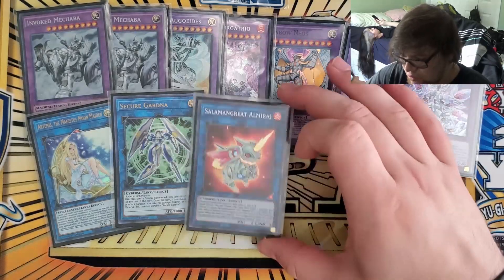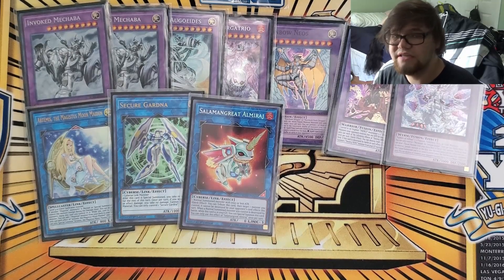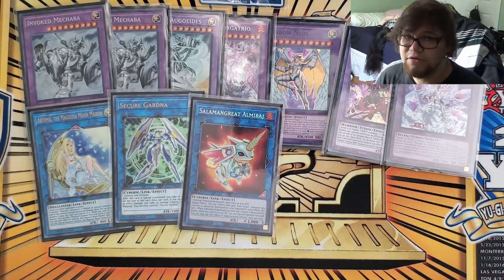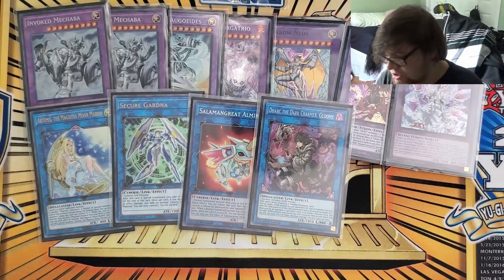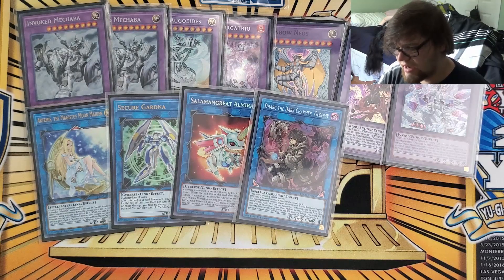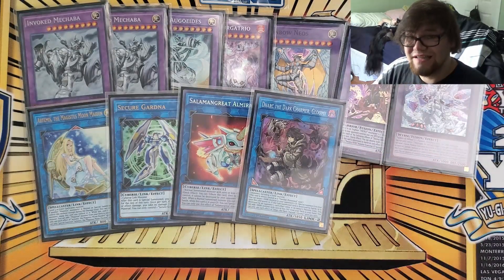I play one Artemis, one Secure Gardener, and one Almirage — the things you link Alistair into. Typically if I know I'm not going to go into these, I will banish them off Pot of Prosperity. Having them in the extra as just an option is also fine, in case I run up against Dogmatica and I have to dump some stuff. Also, one Dark Charmer Gloomy. I kind of want to play the Light Charmer too, because this deck has a lot more lights and there are some really good light targets you can special summon back, but this also got banished off Prosperity quite a bit.